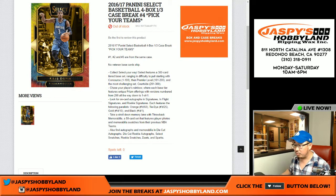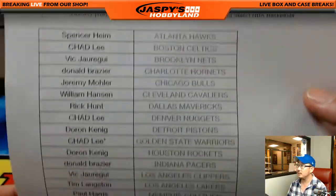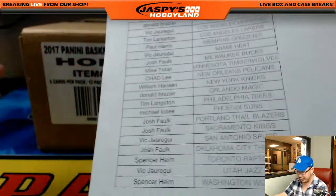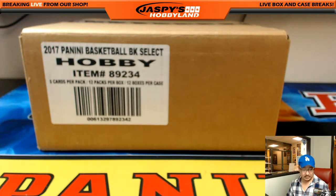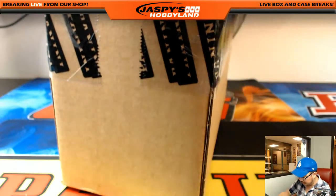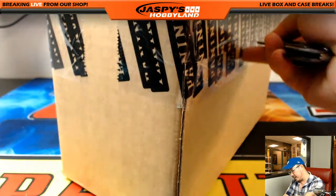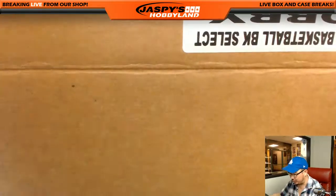Good evening, everyone. Joe for JazzPeaceHobbyLand.com here. We are doing a four-box, third-of-a-case break of the 16-17 Select Basketball — the most recent one. This is pick your team number four from JazzPeaceHobbyLand.com from a fresh case. Thanks to Chad for that last spot — Mojo Warriors — and Tim got the Lakers and Sixers, the two more expensive teams. Chad picked up the other handful of teams. Some good breaker teamwork at JazzPeaceHobbyLand.com to fill up this one. I like these four-box breaks because they feel a little more manageable — it just feels shorter.